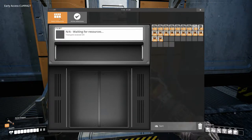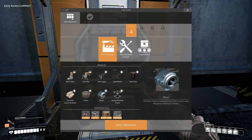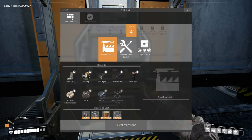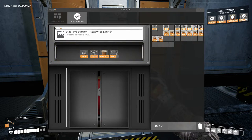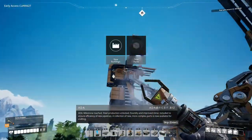Now we can do the next one. Alright, so now steel production. This one's pretty good because in the meantime I'm going to have to make 70 more motors — I need 20 more motors to do logistics 3. I only have 30, and I picked those up off the ground. Remember when we found that crashed pod? So let's do this one. Milestone reached — steel production unlocked! Foundry and improved miner included to ensure efficiency of new pipelines.